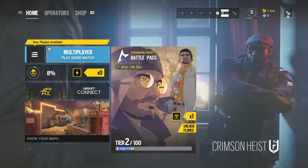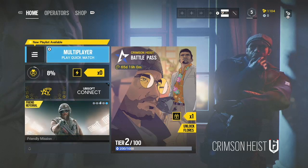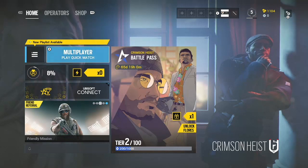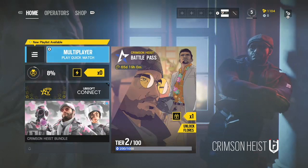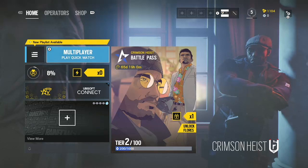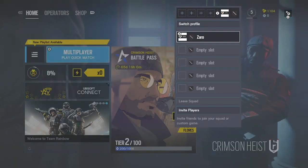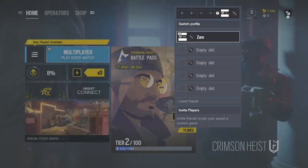In today's video, as you guys saw by the thumbnail, I figured out how to get any gamertag you want — no matter how OG. You can get any word: one letter, 'a', the word 'the', 'beast', 'ninja' — anything. As you can see right here, I got 'Zaro', my friend got the letter 'a', and another friend got the name 'Joy'.